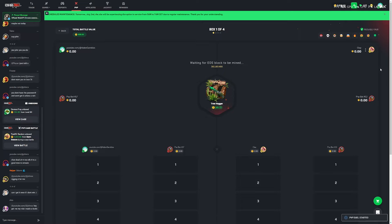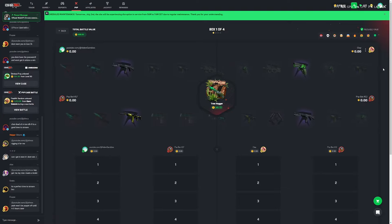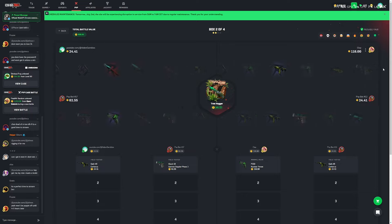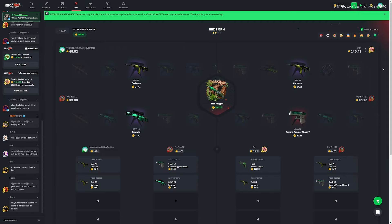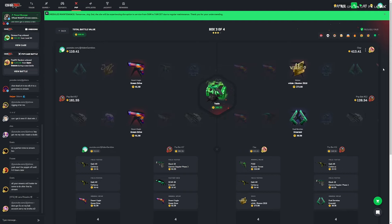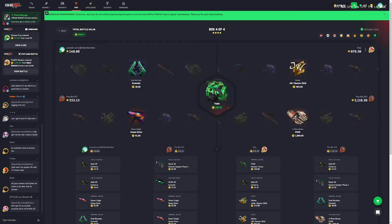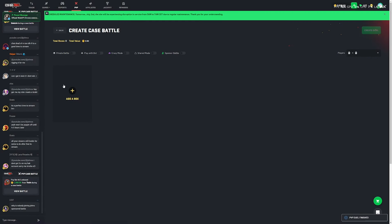We're running two tree hugger and two toxin cases. The tree hugger case is my favorite case on the site — it's been so good to me. But they pull basically double our pull to start. As long as they don't pull that containment breach — that's a thousand — we're good. Okay, they get us, that's like a thousand... that's 2.5k, bro. We're running crazy for the rest of the video now.